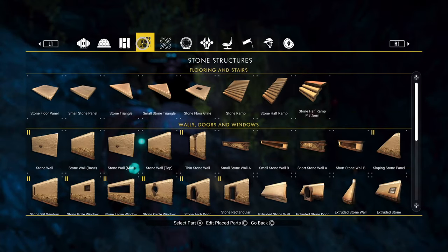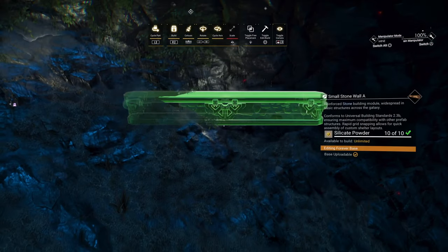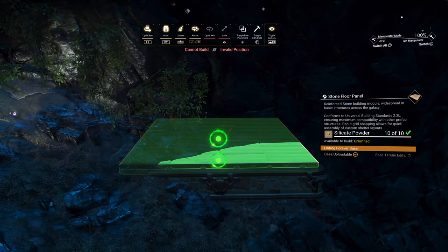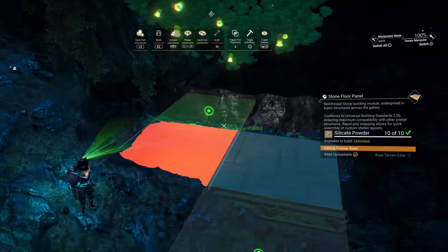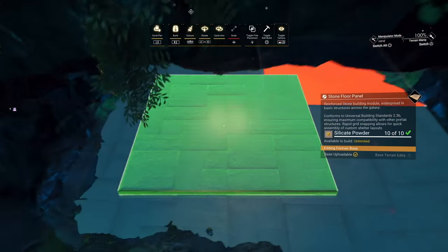Once you've got them, head back to your base. Find a place that's close to where you're going to start building but out of the way at the same time. I'm going to place some floor panels inside this cave wall — this is going to be my endpoint for all my electrical, mineral, and gas stuff that I'll come to in a later video. By doing it this way, I can alter my build without affecting my farming.